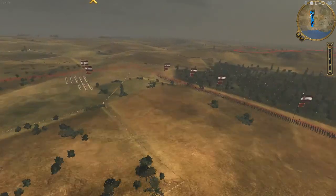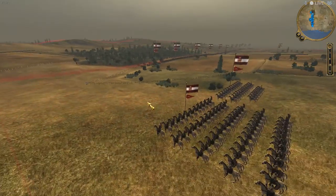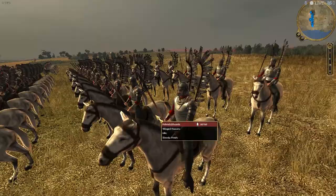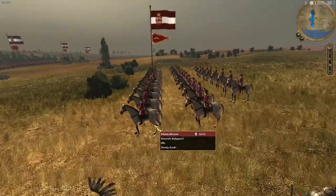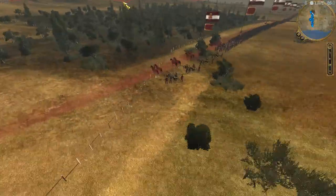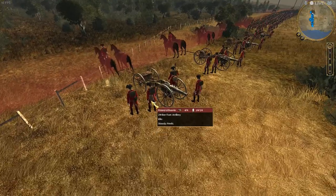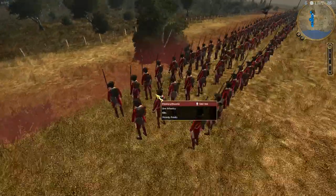Let's wait a few seconds until the battle begins and then I will show you the unit compositions, and then we will ride on to the action. So, the Polish have these beautiful winged hussars and the generals right here. They also have the 24-pound artillery and some line infantry.